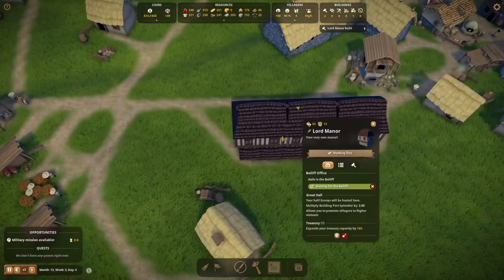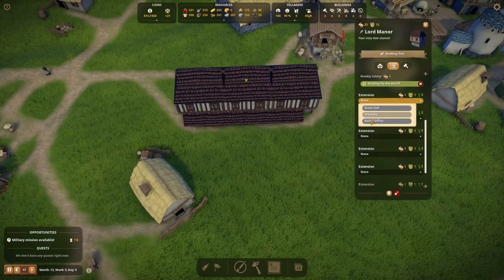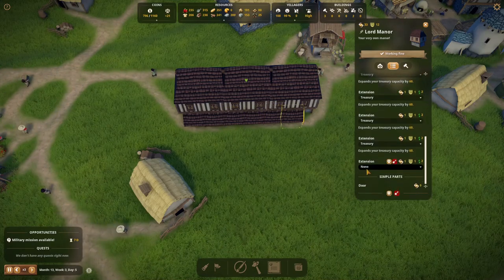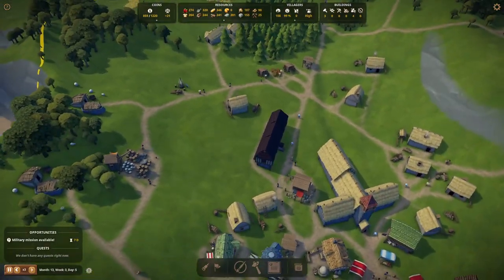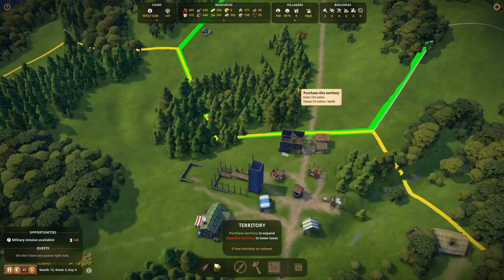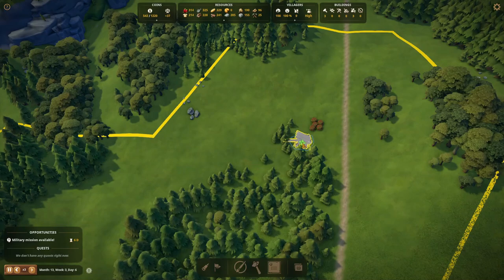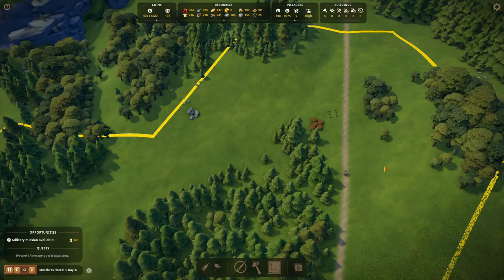The Lord Manor is built — all these different parts are done now. We need to set them all to be treasuries, and that should expand the money we can house so we don't have to spend it all the time. It grew to 1220, so now we have more room to store money. I am going to spend some on this territory and start to produce some berries here. Let's get into the berry business — let's build it.